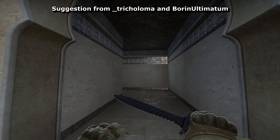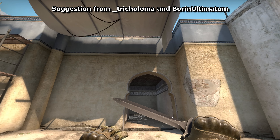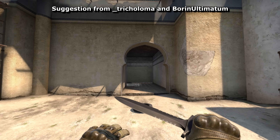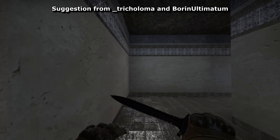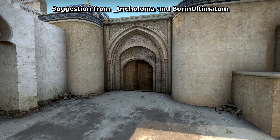The biggest change perhaps is to middle, where I put a corridor through leading to the scaffolding between T spawn and B tunnels. Now hear me through here — I thought long and hard about what such a change would do. It doesn't affect CT's much at all, unless they successfully push well beyond where they should.